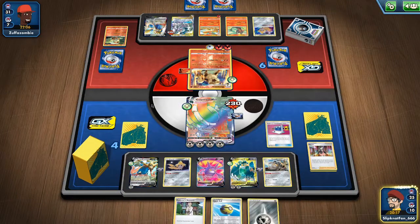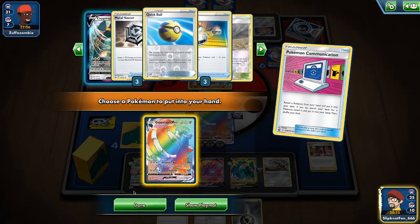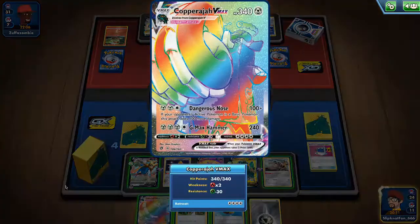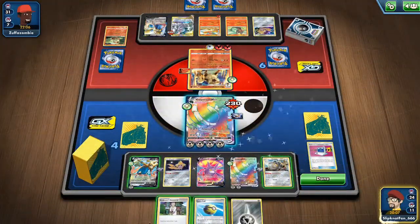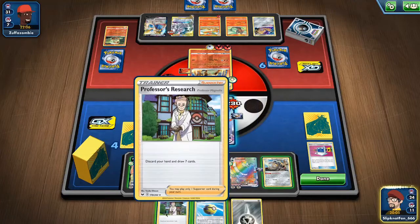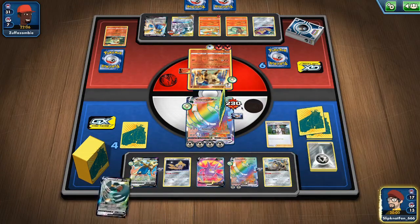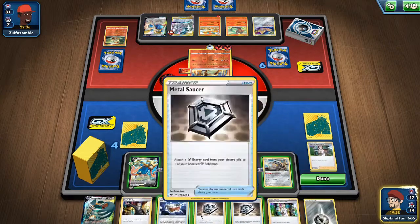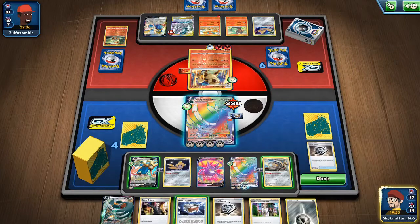I'm going to evolve this one — I can Dynamax, Gigamax this one. The best option is to use Professor's Research, do another energy in the discard pile. We got another one charged. If only we had a switch — never mind, we're good here.